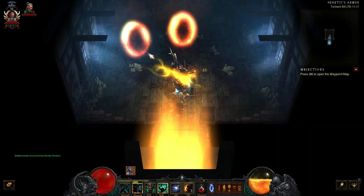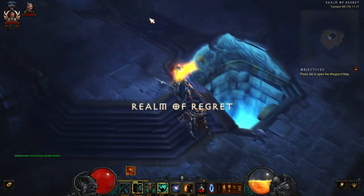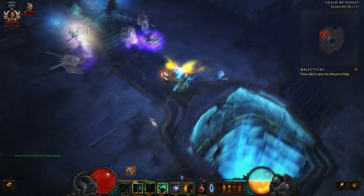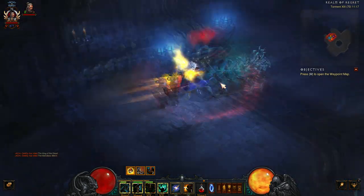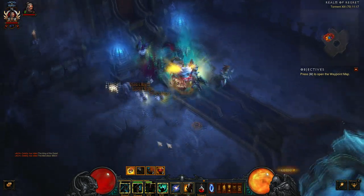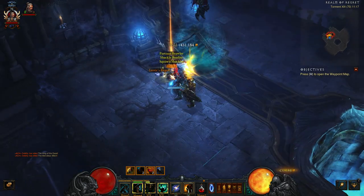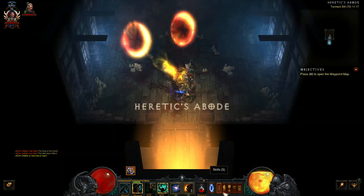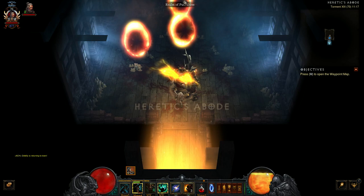Let's do the Realm of Regret. Jump in — this one is the Skeleton King and Magda, really easy to kill. Once they've died, they drop the Organ of Regret. Once you've done that, head back to Tristram, run around, go past the healer, into the doorway, and then run the Putridness.